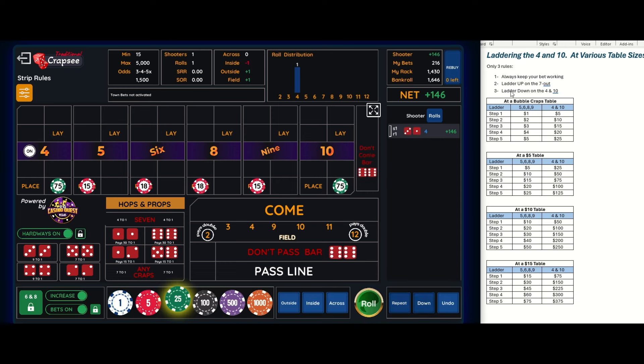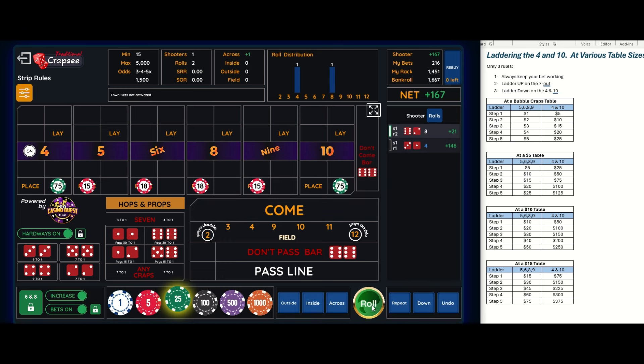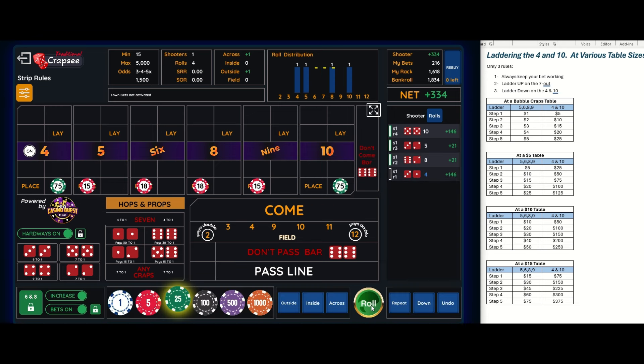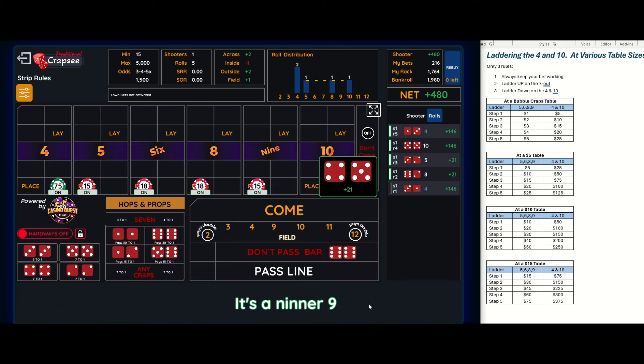There's the four — I ladder down on the four and ten but I'm at step one, I can't go down anymore, so I'm just going to collect and roll until I see a seven. There's an eight, a five, a ten — another number I'd ladder down on. There's the four — that's the point, bets are working so we keep going. There's a nine.